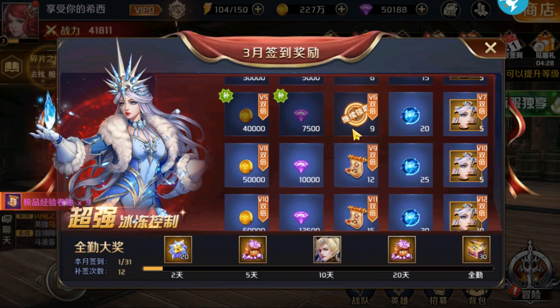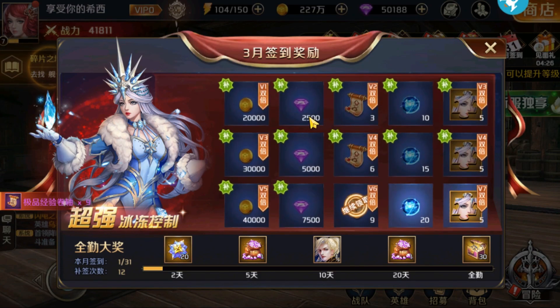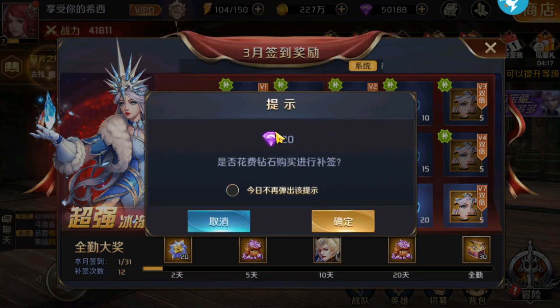Then in the monthly login, here you can get free diamonds every week and you can reclaim it if you just miss a day. So if you miss the free diamonds section, you just have to reclaim it by spending 20 diamonds and you will get 1000 times free diamonds.